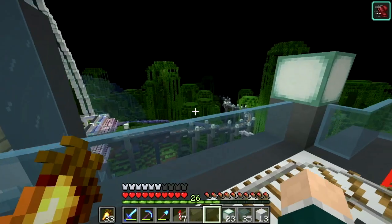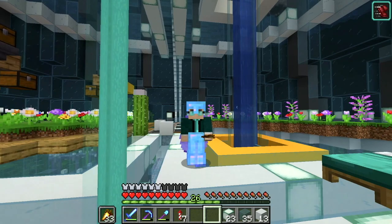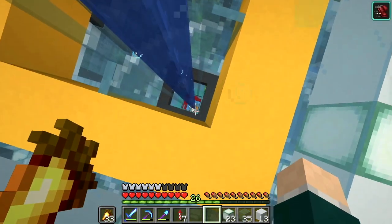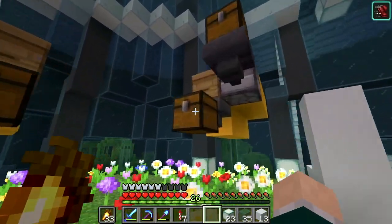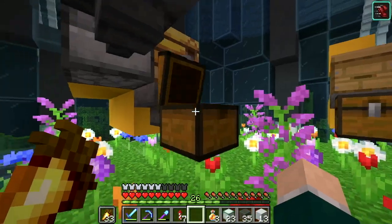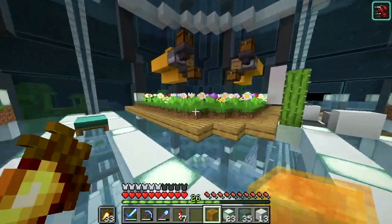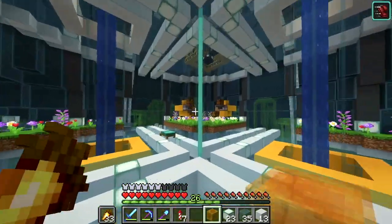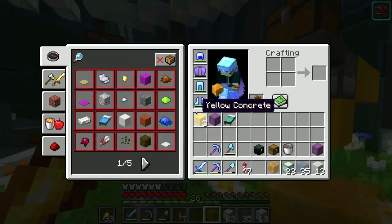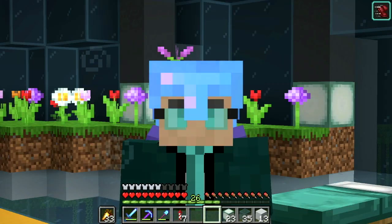Thank you guys for watching. I started off this episode not really thinking I was going to build a beehive — it was more of a 'let's fix this, wait we need honey blocks, let's build a bee farm.' It's turned out pretty well — we've got a few things and I can even make another honey block. It's slowly changed and we are now full on doing this. I've just realized these are different heights and I'm probably going to have to move some up because I want to put a water system in here later. But right now we don't even have that many bees, so see ya.